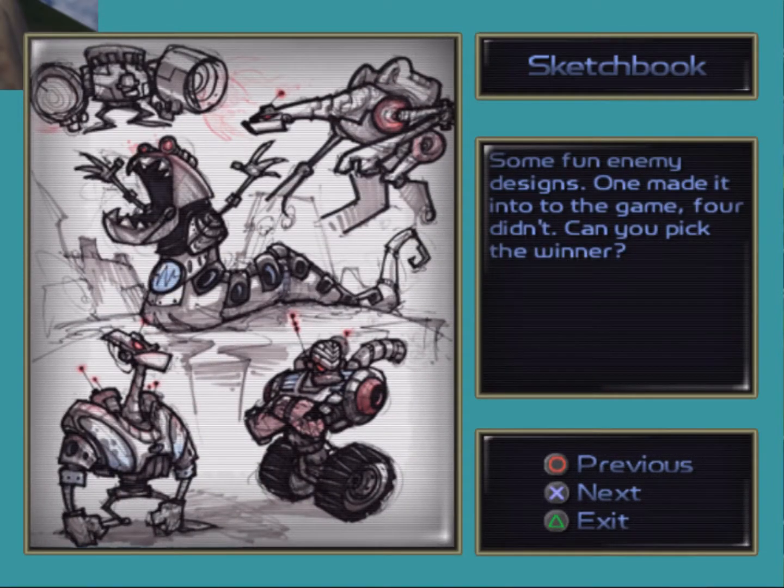Some fun enemy designs. One of them made it into the game; four didn't. Can you pick the winner? I'm actually not sure, to be honest. My hunch is the top right one or the bottom left one — might be the bottom left one, I think.